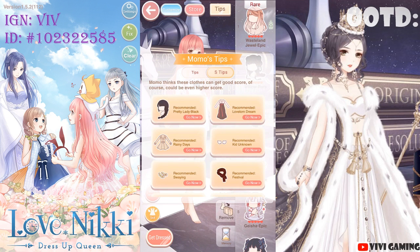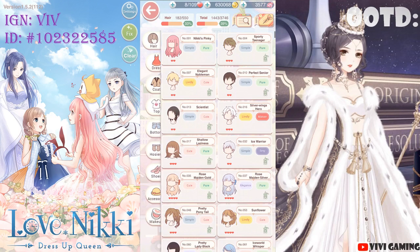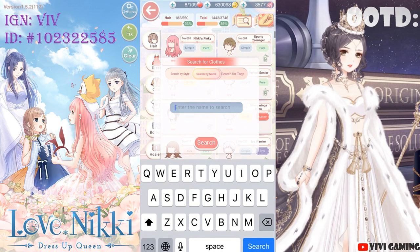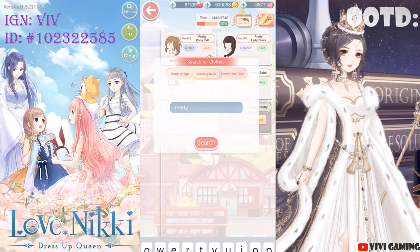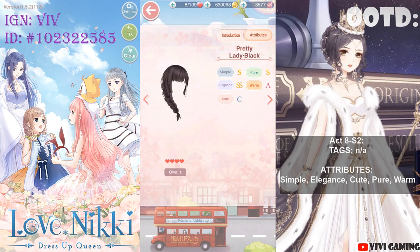To find out the remaining 3 attributes, you need to go into your wardrobe, do the search right here, type in the name — which is 'pretty' — select Pretty Lady Black, and go to attributes. These are the 5 attributes you will need to get the points for this stage.